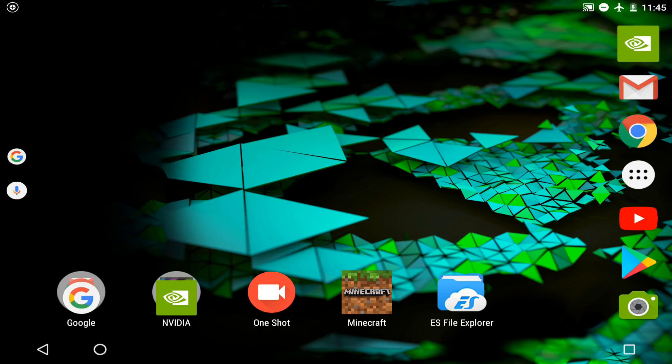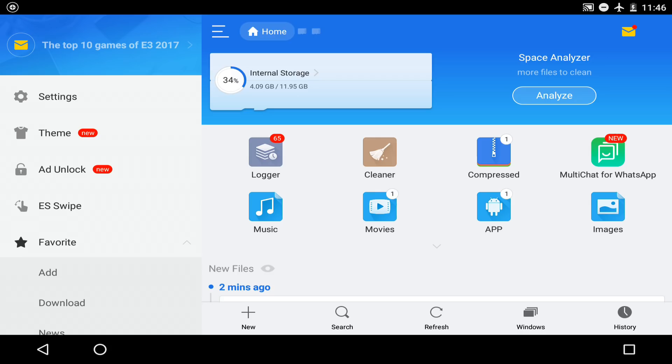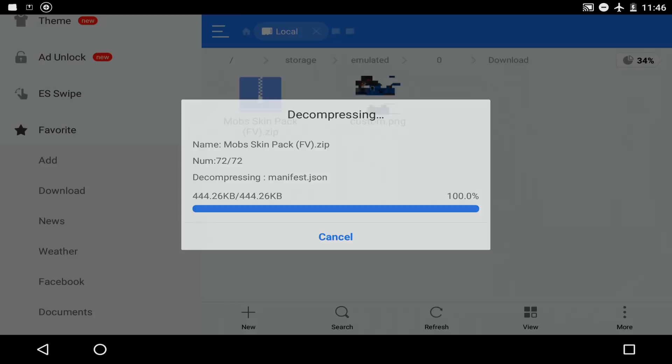Once you get ES File Explorer, simply tap on it - yours is going to be looking like this. It may be a little bit different if you are on a phone. Once you go in here, tap on Favorite and then go on to Download. You're going to see your downloaded files there. We have the pack, which is awesome. Simply hold on the file, go to the three little dots which show more, then click on Extract To and click OK. What it's going to do is make it into a folder so you can put it into Minecraft Pocket Edition.